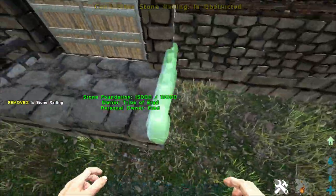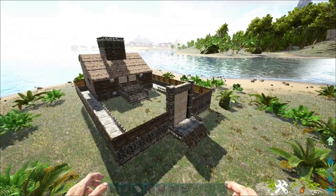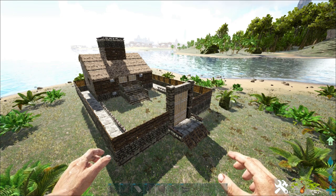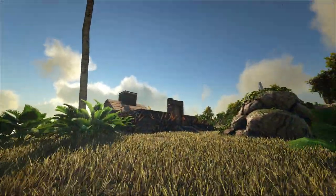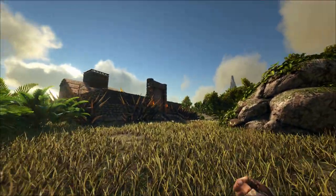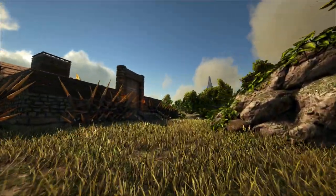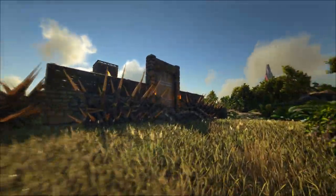I then finally placed an access ramp at the front of the build to allow dinos to enter the yard. When the shell of the build was done, it was then time to furnish. Approaching the build, I've placed spiked walls outside to defend against large carnivores, and lit the build with standing and wall torches.